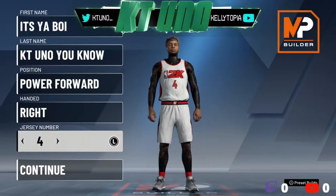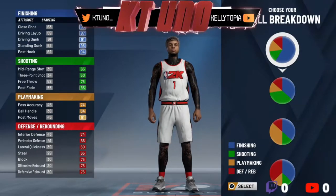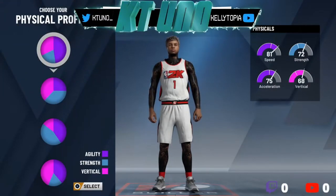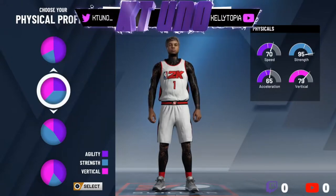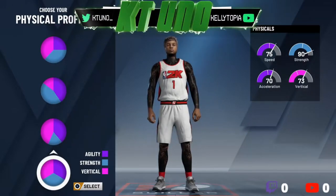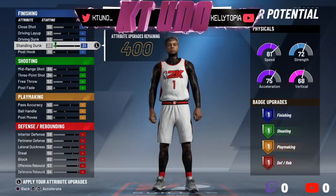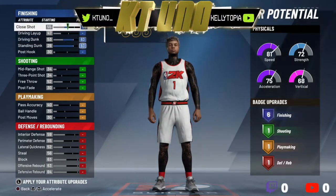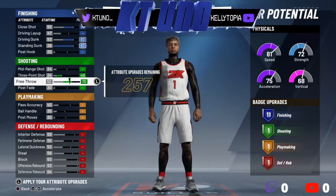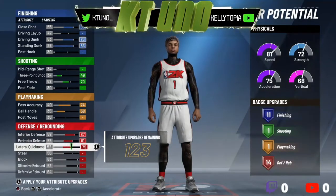I'm going to give y'all first a comparison from 2K20 — how it looks. I'm in my player builder for 2K20 and I'm going to show y'all the difference in everything. You can see the all-red: offensive rebound, block, defensive — all in the 95s. I'm showing y'all the physicals because they're not the same in the prelude we played. I made my legend build basically just with a little bit of passing.